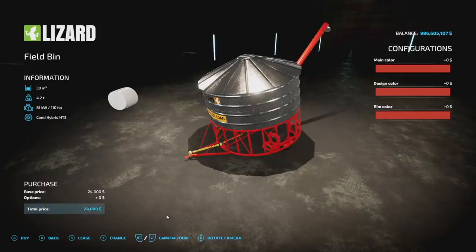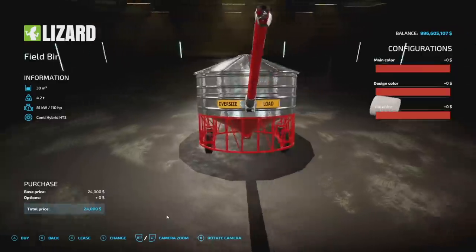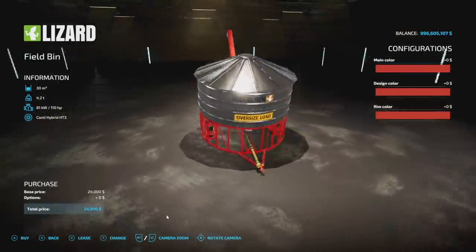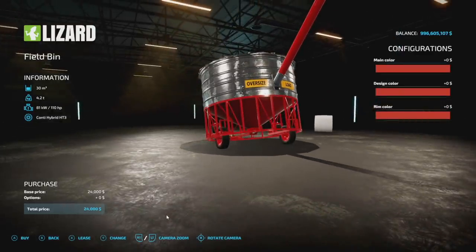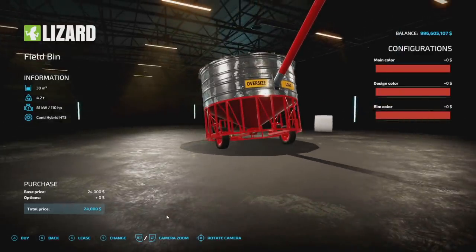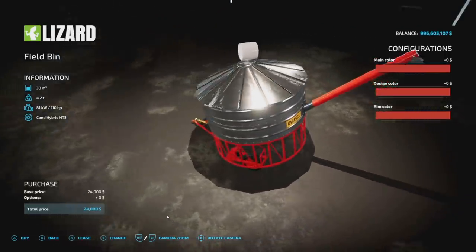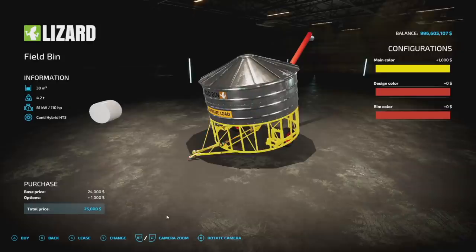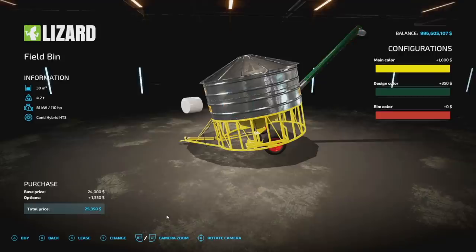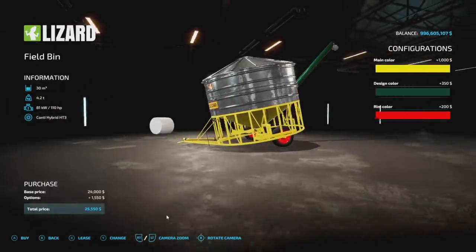The next one is pretty cool — this is the Lizard Field Bin from Slucia's Modding, which was also in Farming Simulator 19. It's essentially an auger wagon that you can fold up, with the wheels raising up to bring the bin flat to the ground so you can pull up with a combine or auger wagon and fill it in the field. It holds 30,000 liters of normal auger wagon crops, is four slots, and fully color-customizable — main color, design, and rim color.